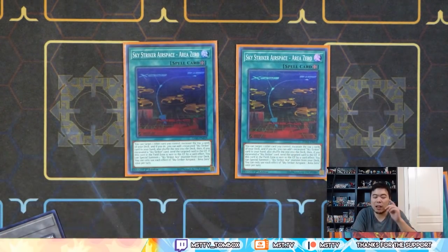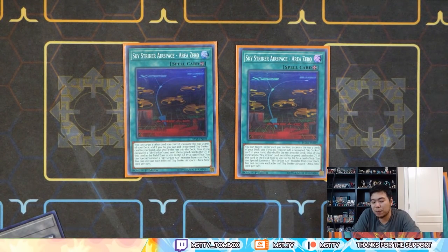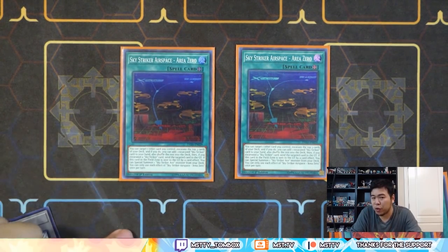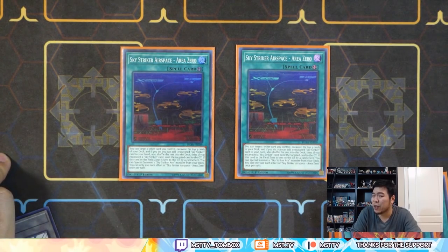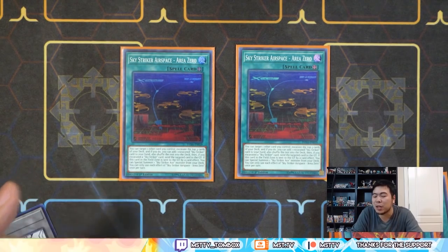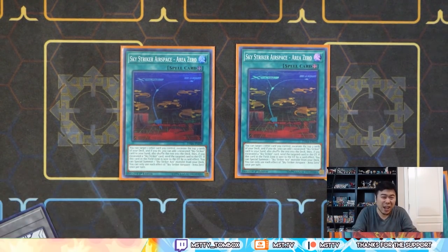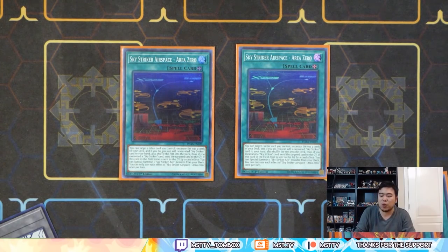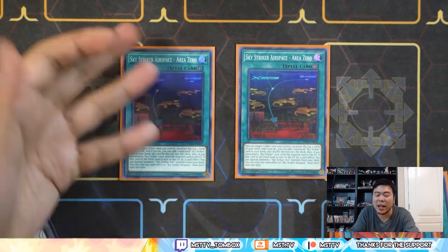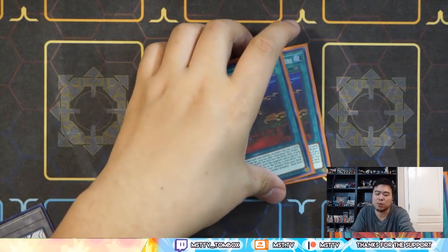Area Zero — I run two of the field spell. I love this card. The excavation pairs off really well with Ray, because what this card does is let you excavate three cards, but you have to target one of your own cards. If you successfully excavate, you have to send that targeted card to the graveyard. However, if you use Ray, you can immediately use her quick effect to tribute herself — you still get the excavation for free and go to your extra deck without any real cost. And when this card is sent to the graveyard, you get a free Ray. That's also pretty nice.